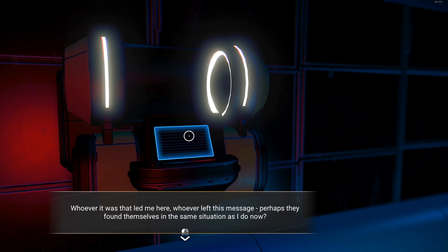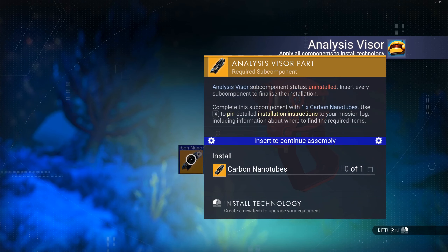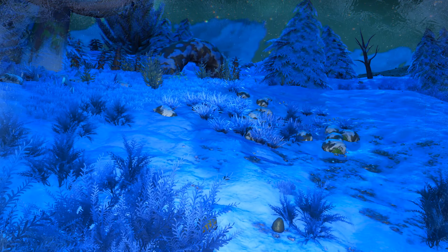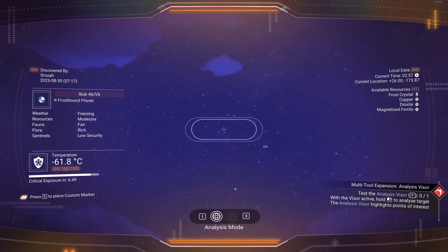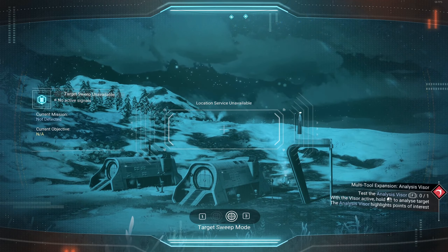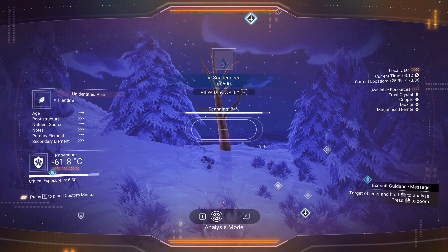There's another planet out there — possibly a moon. Our visor needs help — we need carbon nanotubes to fix it. Let's do that quickly. We understand how to build this technology, it's just going to require some carbon nanotubes. We have carbon, so we can craft carbon nanotubes just like that. Go to our multi-tool, open up our visor, install those nanotubes — analyze objects for rewards. Now we can use our visor for target sweeping and analyzing things.